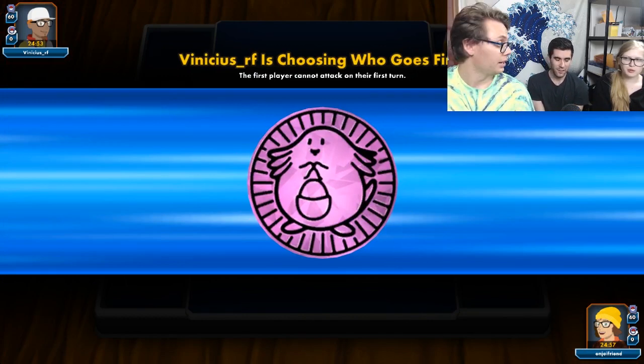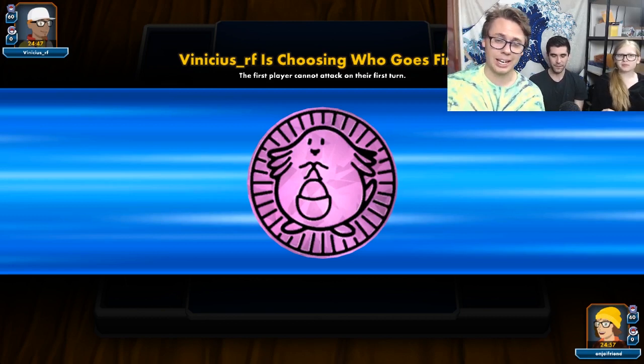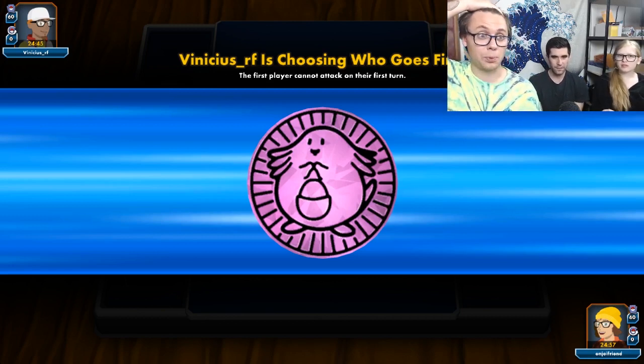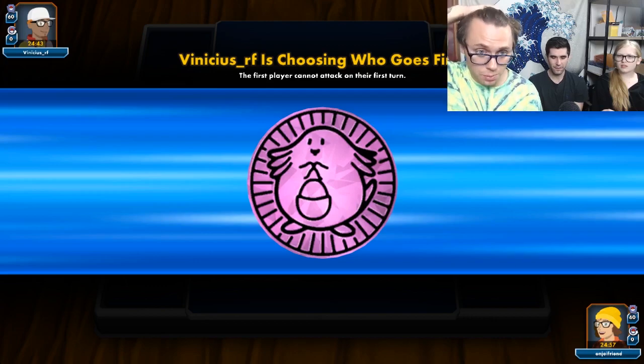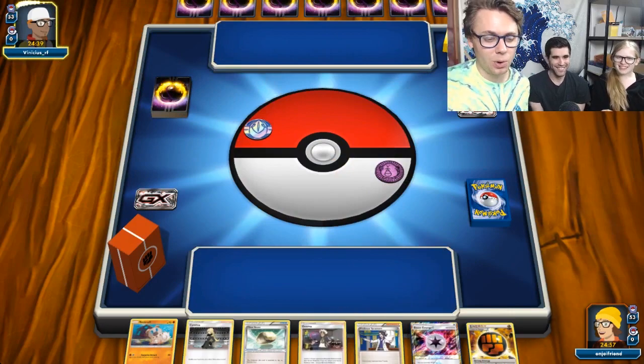I think if anybody saw Igor's stream games, they could see how well he played it. How he set up his KOs is very smart — very strategic deck. So this list plays three baby Buzzwoles, only two adult Buzzwoles, two big boy Buzzwoles. That's pretty cool.